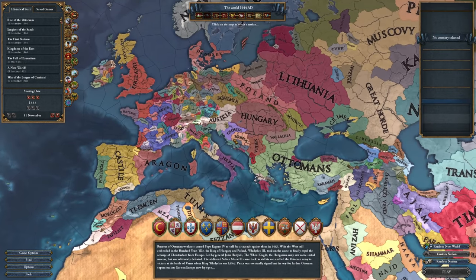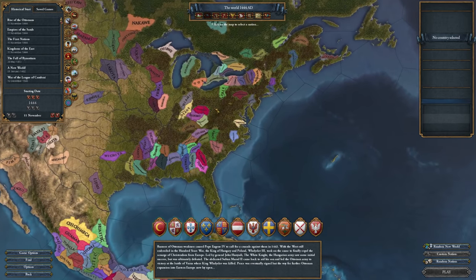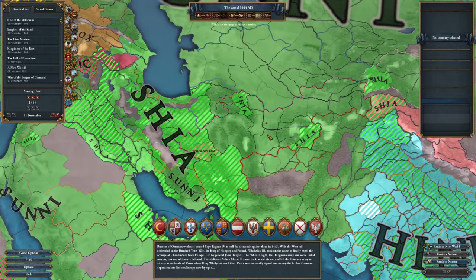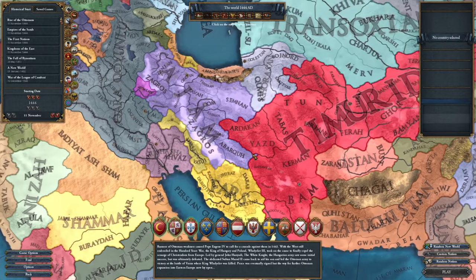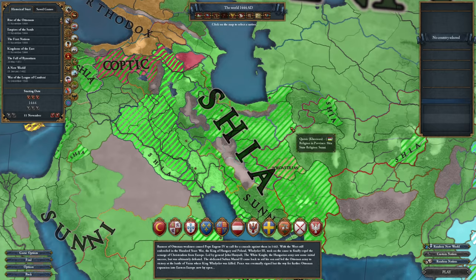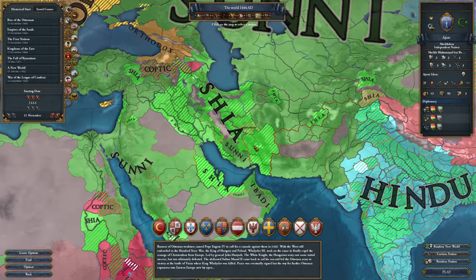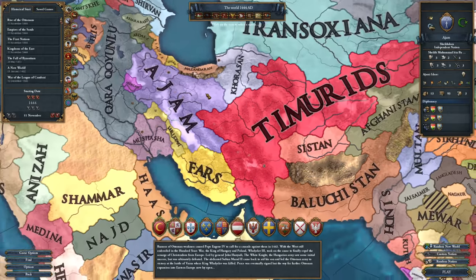Let's jump into single player. I debated starting in Western Europe but I was really considering playing as Jam, because I wanted to do a Zoroastrian Persia run. I did a Timurid Zoroastrian run once, but I want to try a Persian culture nation. Jam is in a good spot to try and take Yazd — the only Zoroastrian province left in the world. The Timurids will probably break up and we can attack them for Yazd.